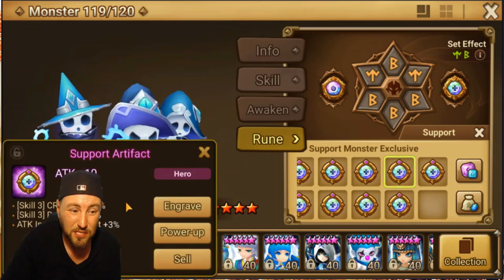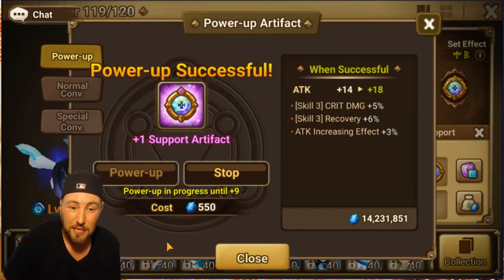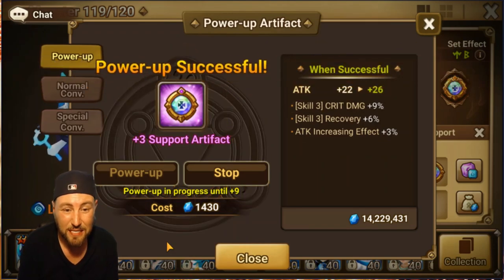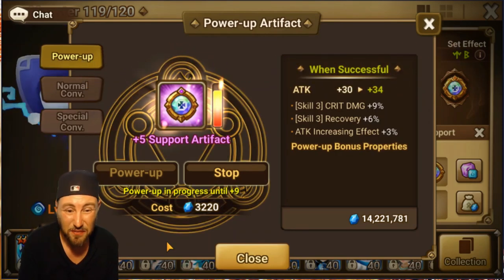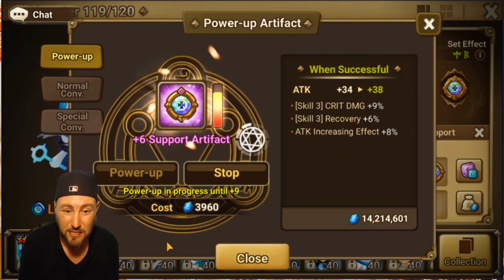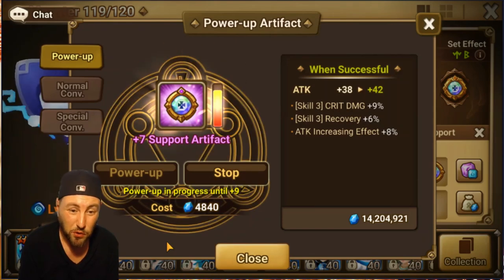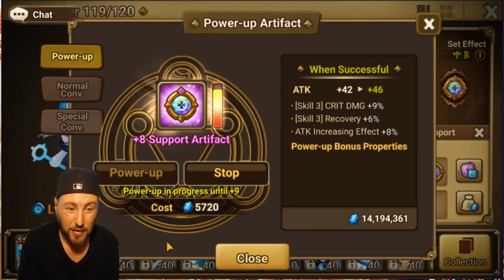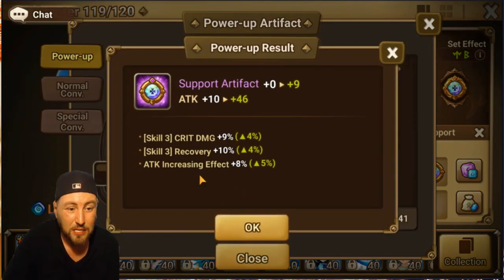Now we've got another one — same thing. It's got attack increasing effect, skill 3 recovery, and skill 3 crit damage. Depending on what it rolls, we can do the same thing and figure out who it's going to be for. If we skip the skill 3 recovery, maybe the Geogon again. I do have both Korona and the Geogon, so maybe I just upgrade those two artifacts. Let's see what it rolls.